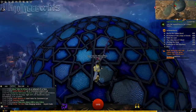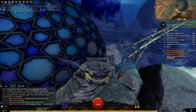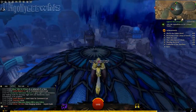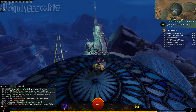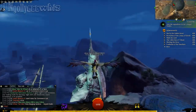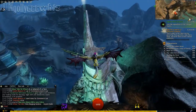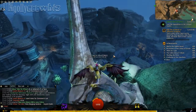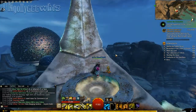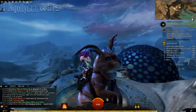Now once you're up on this dome — the controls on these mounts I think are horrible — but you can get on this dome. From here it's kind of obvious that you can either just fly over there, or you can fly on the mountain. See that rock on the right side? You can do that. Now once you're here, you can just switch to your bunny mount and use the bunny mount to get that.